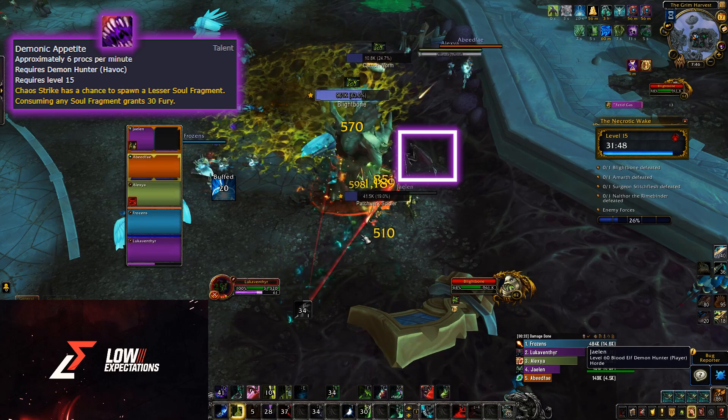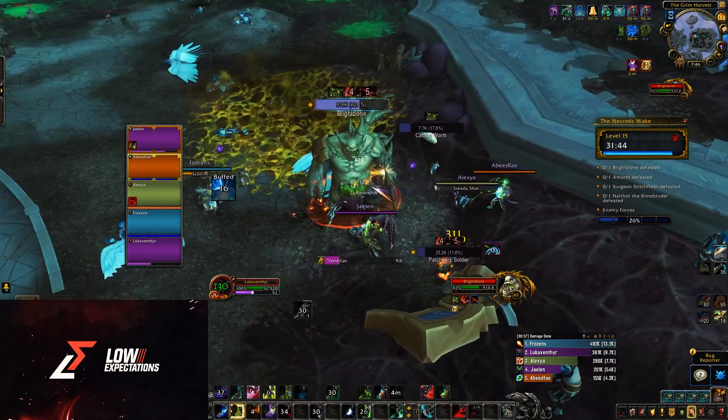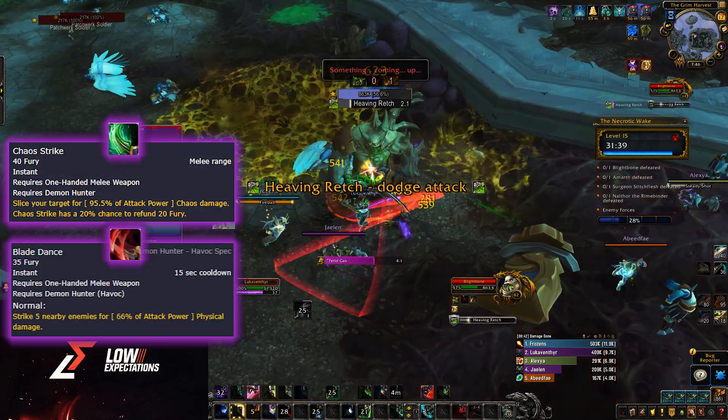This will cause Soul Fragments you summon to give you 30 Fury. On top of this, Chaos Strike will then have a chance to spawn Soul Fragments. Keep an eye out for these souls if you take the talent. You will then spend Fury on Chaos Strike for single target and Blade Dance for AoE.